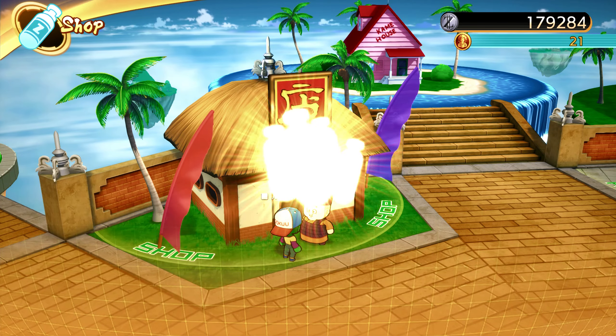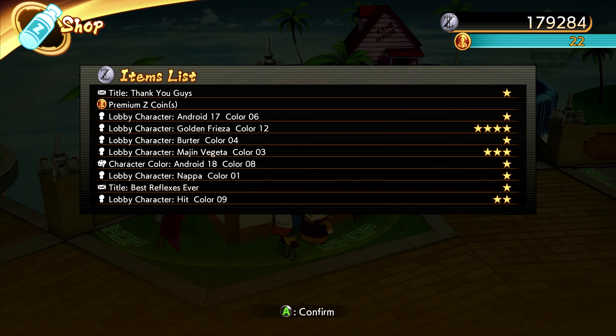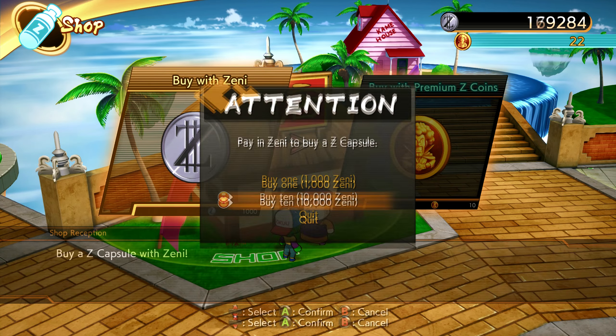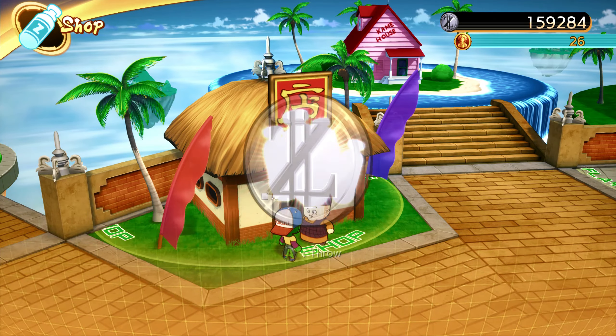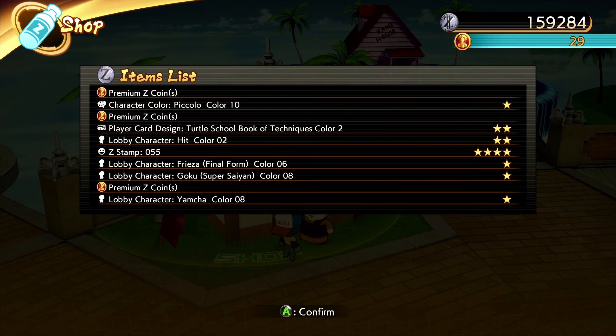Golden Frieza color 12 four-star, Majin Vegeta color 3 three-star. Not bad. Lobby character Hit — I don't think we had a Hit. We got a four-star Commentator Yamcha — what, I didn't know you could get that! A four-star Z stamp 152. That was a good pull so let's get one more. Z stamp 55 is a four-star, not as good. Let's go ahead and check out our loot.